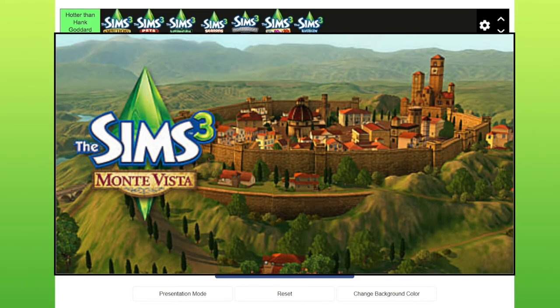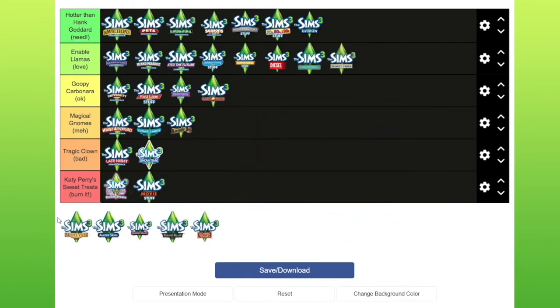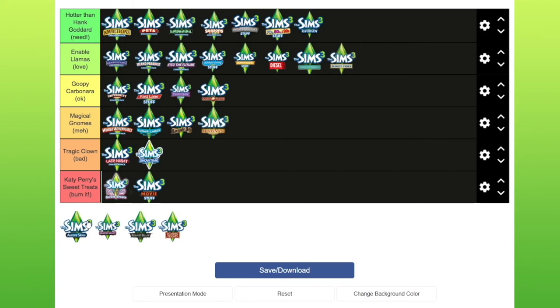Monta Vista — it came with like a pizza oven type thing and was like an Italian world. I'm going to put it in meh. Aura Skies — I want to like this; I think it's one that's got a kind of eco-friendly vibe to it, but for some reason I couldn't get into it. I just didn't really like the townies and couldn't get into it. I'm going to put that in bad.